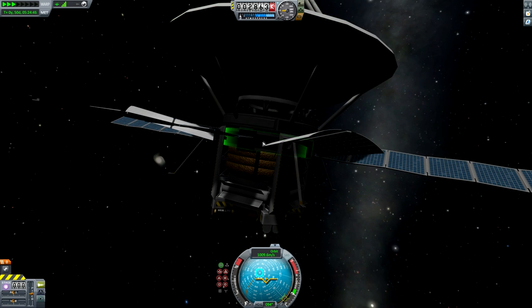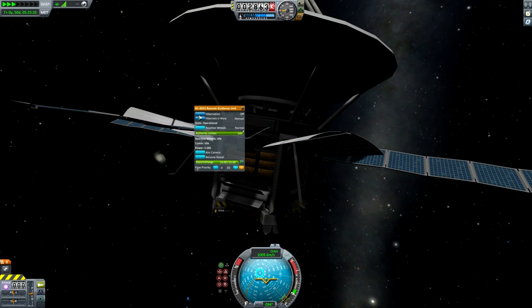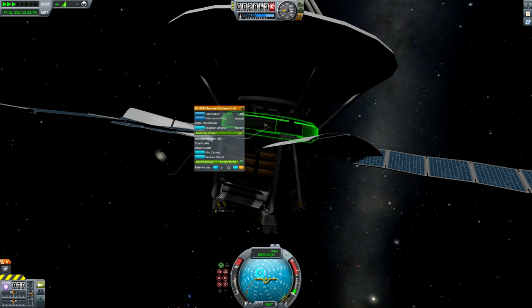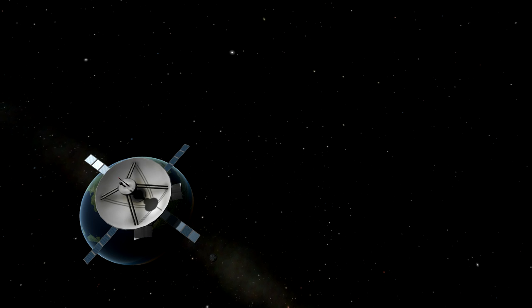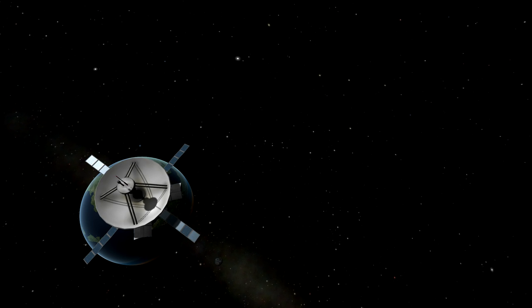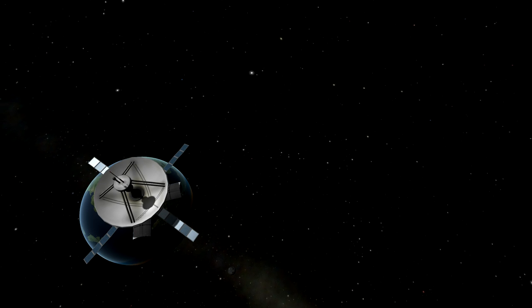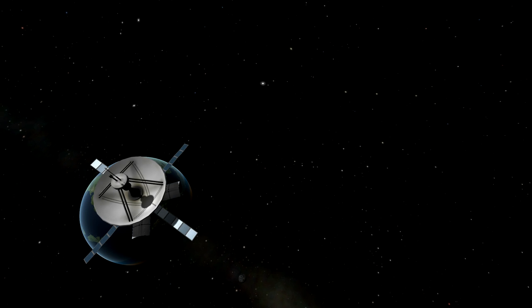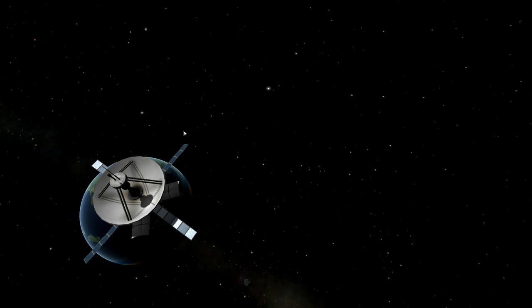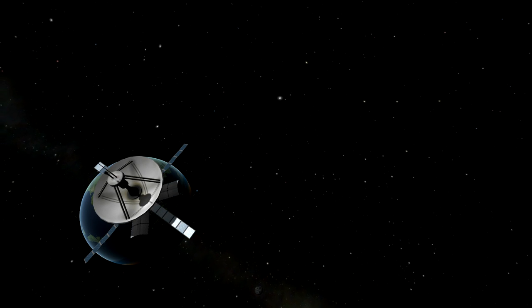In terms of establishing a geostationary orbit around Kerbin, that pretty much wraps up this video. I hope it was informative. It's not essential but it's something cool, and I think a lot of players would want to do this. If you want more tutorials like this, or there's any topic you want me to cover, just let me know down below. I need to find a better way of ending videos than just cutting it to black.